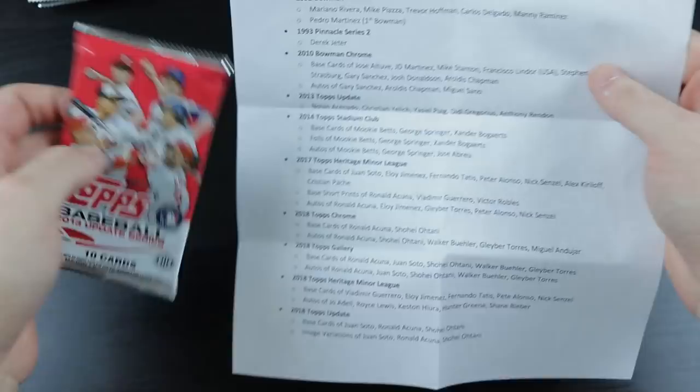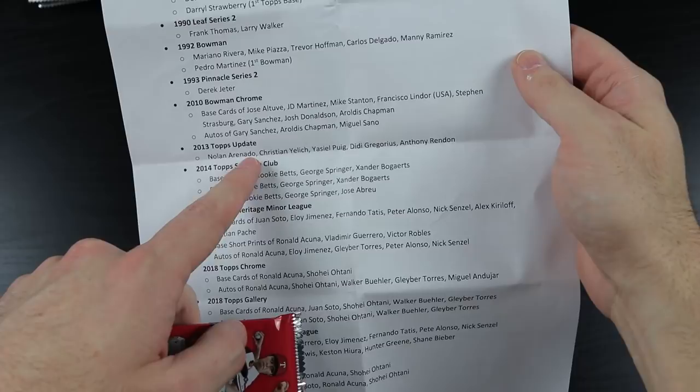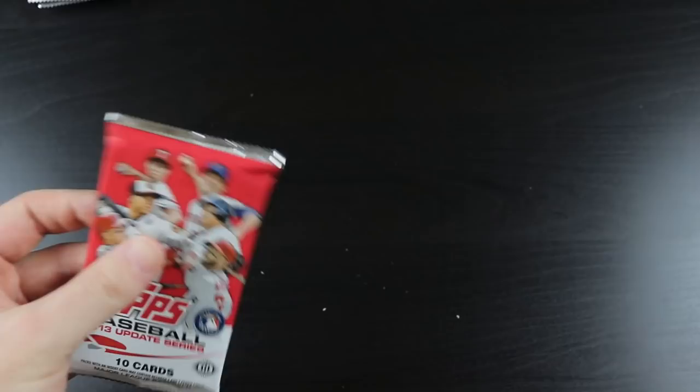Next we have 2013 Update. Let's see what's in this — good rundown here. The potential rookies are Arenado, Christian Yelich, Yasiel Puig, Didi Gregorius, and Anthony Rendon.